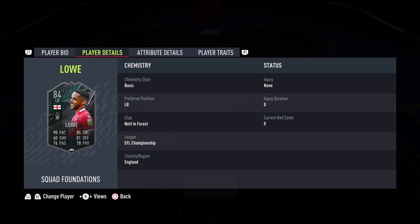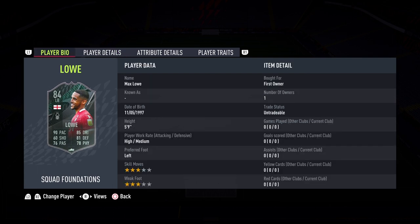Max Low gets himself an incredible left back card and this is a special card because there are not that many good left backs from England. You've got Luke Shaw and probably a few others, but from the left back department on the English side you don't have many options. So if you need a link to Joe Gomez or Gerard, Low might be a great option for you.